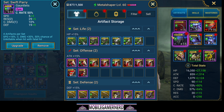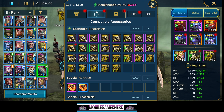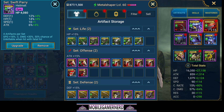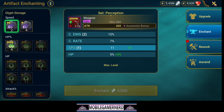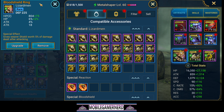We have crit rate on his glove, defense on his chest, and speed on his boot. For accessories, he's got defense on his ring, defense on his amulet, and accuracy on his banner so we can land those buff removals. Total stats: 43,000 HP, 2,300 attack, 3,200 defense, 204 speed, 95% crit rate, 141% crit damage, 145 resistance, and 298 accuracy. We can easily get more accuracy by upgrading some pieces — and his speed can go up too since he's not perfectly glyphed out.